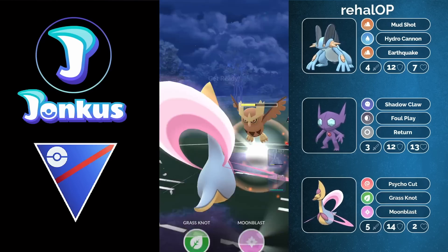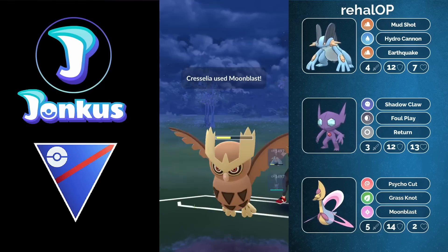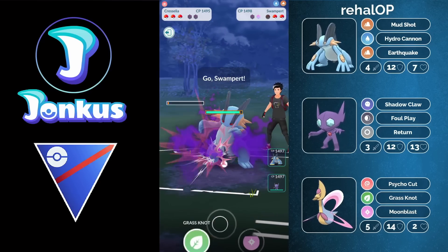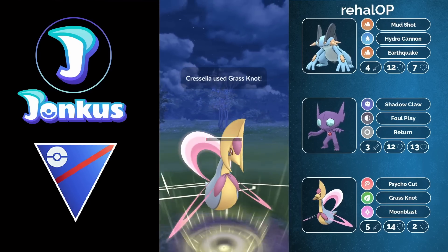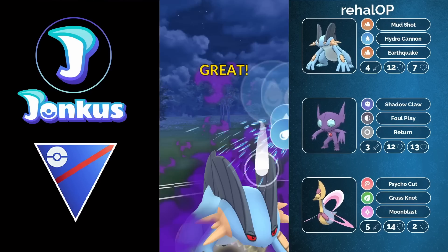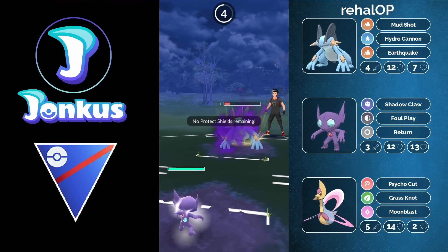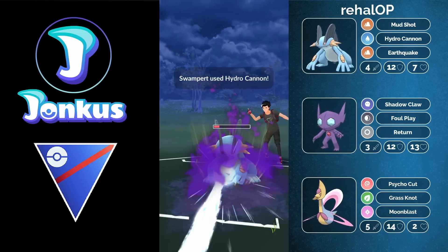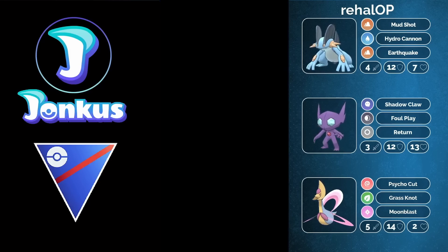This player knows how to play this game — I wouldn't have even done that. We see the Moonblast coming through from the Cresselia, doing a ton of damage against the opponent. Then the Grass Knot coming through, forcing the final shield of the opponent. You have a ton of energy on your own Swampert, forcing the opponent's Swampert to throw a charge move, or you catch the move onto your Sableye. This works out pretty well, and you should be able to win this game as the opponent forfeits.